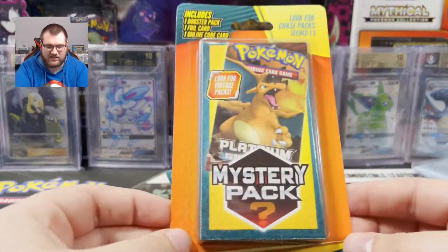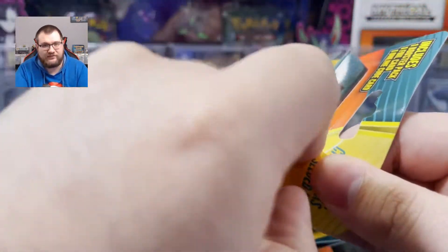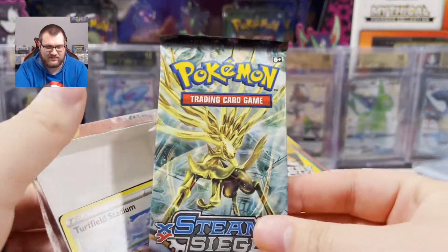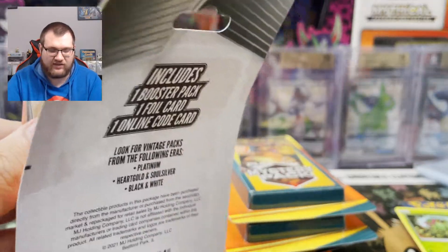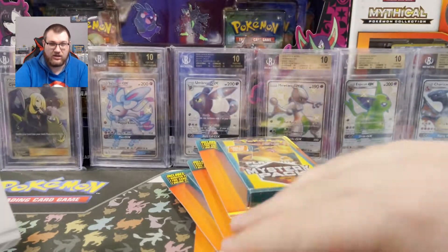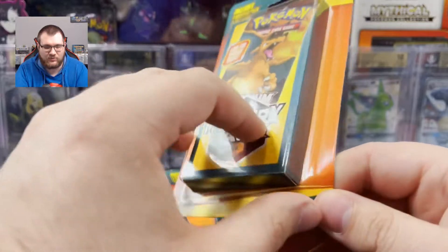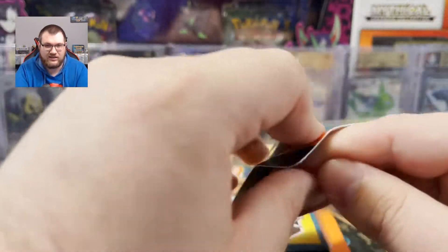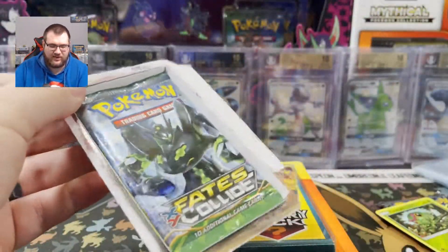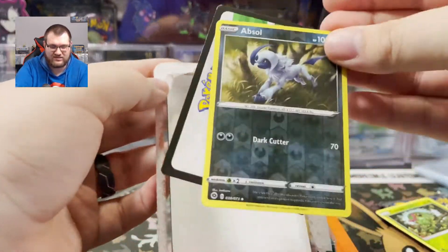Whoever gets that Code Card, have fun with your Cosmog. Moving on to the next one — I will open packs, don't worry guys, but the fun part about mystery packs is you gotta see what's inside them first. We've got a Steam Siege pack. Not very cool but it's still a Pokemon pack. Turfield Stadium Reverse Holo and a Code Card.